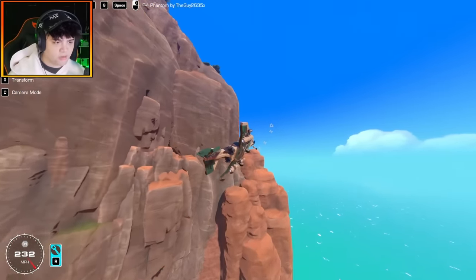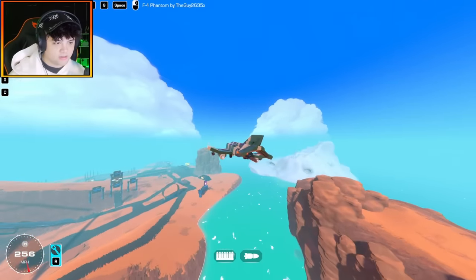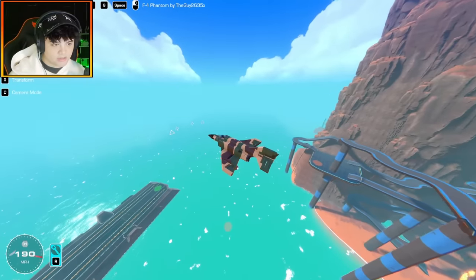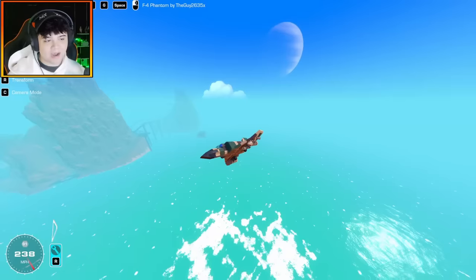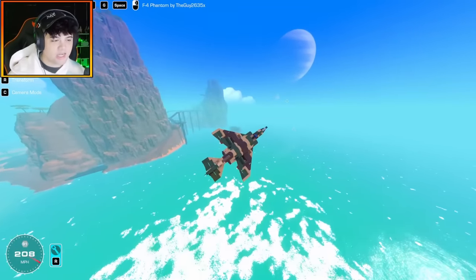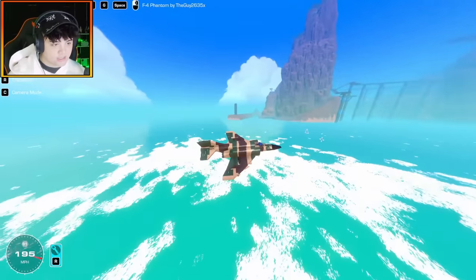That took off pretty well — this one feels very evenly balanced. Landing gears go in quite nicely. The yaw controls are a little stiff but I guess that's because the vertical stabilizer is so big. With flaps on it should provide a little more lift and be easier to fly. It's always about how a plane flies — some creations look amazing but sometimes the more amazing they look the worse the function. This one is a bit of both — feels very good to fly and I love the camo design.